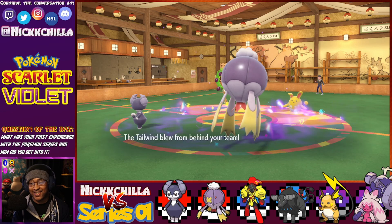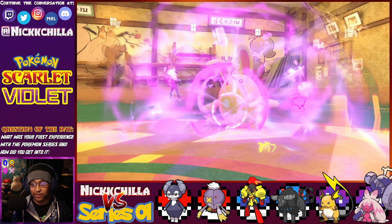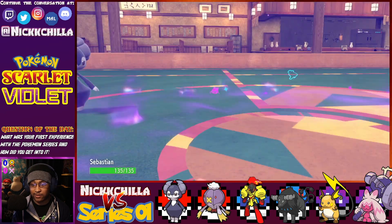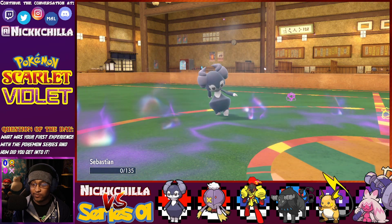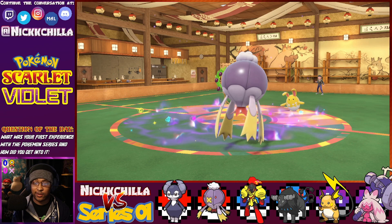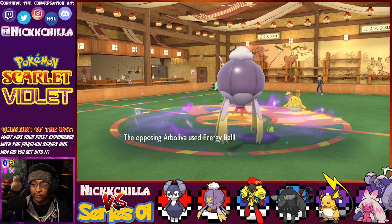Turn one — I love that speed. Sebastian gets off his Psychic, which is really good at the start. Big damage, and he's a lot frailer than I thought, but that's okay — he's done his job. There was no Trick Room so I don't have to worry about that. Looks like the Azumarill's got a Life Orb.